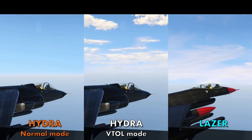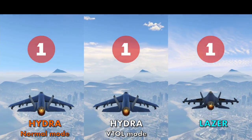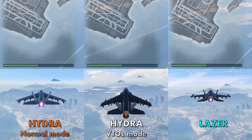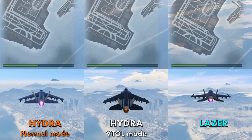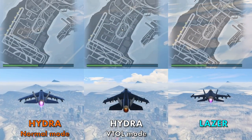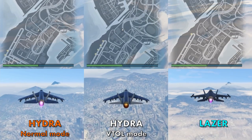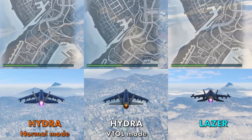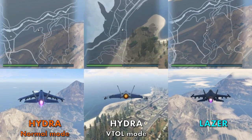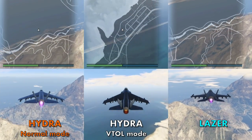Before I show you how it's done let's look at a comparison. On the left we have the Hydra flying normally, in the middle we have the Hydra flying using the VTOL speed boost, and on the right we have the laser. As you can see the Hydra using the VTOL speed boost is already pulling away from the others. If you look at the maps above, the central Hydra has made it to the top of the map already, while the standard flying Hydra is only at Zancudo River.